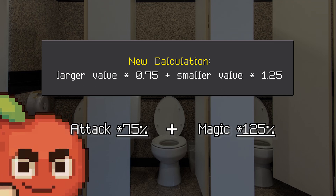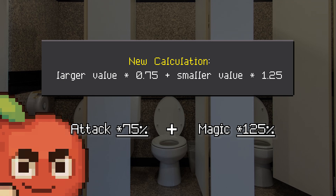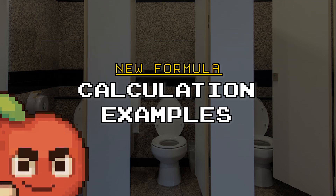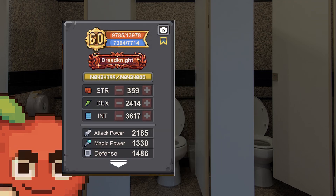After that, multiply your attack power by 75 and magic power by 125 to get your hybrid attack power, which is the total of the two. Now let's calculate the actual examples from some classes.